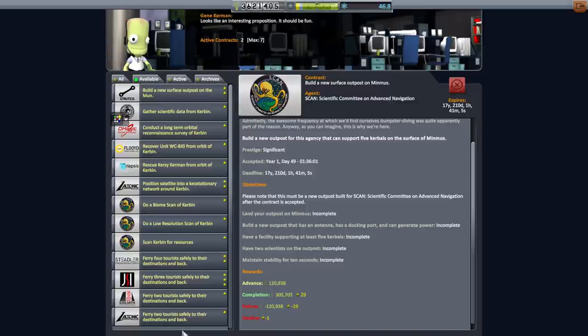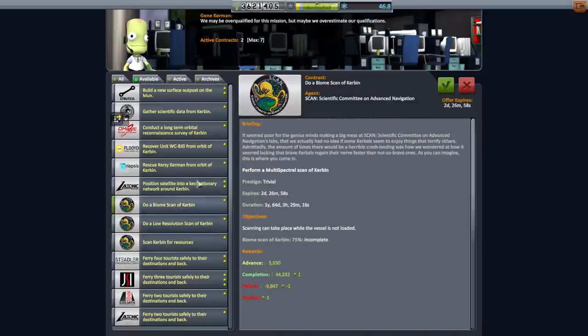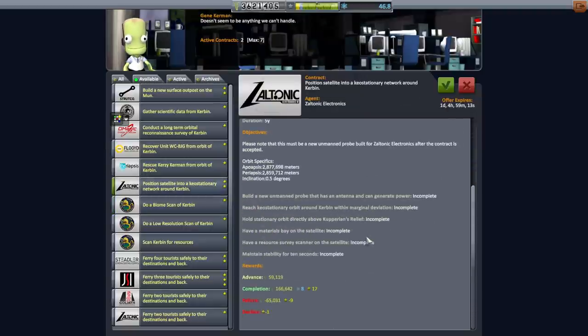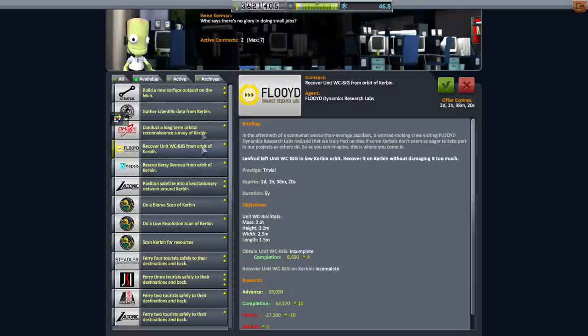We've got a lot of tourist contracts here. Scanning for resources is a big thing, but not very lucrative. The Keostationary orbit option — only if we're desperate. Curzy Kerman's not very lucrative either, though it would save us from some hiring costs.